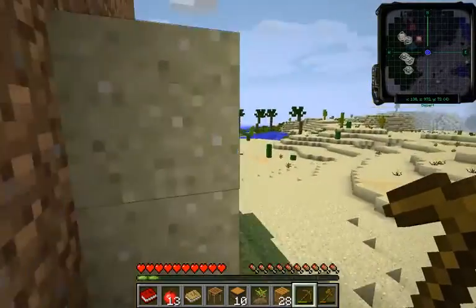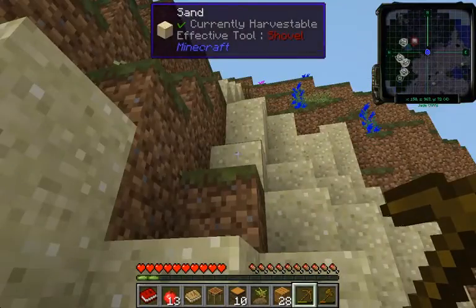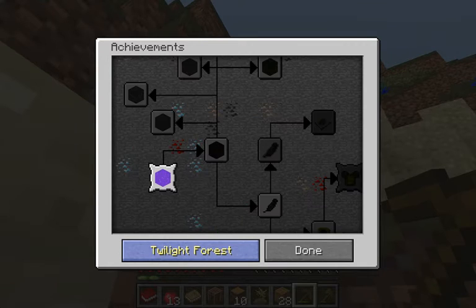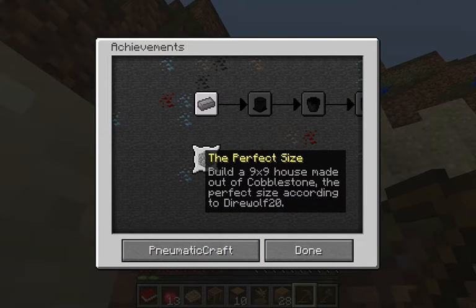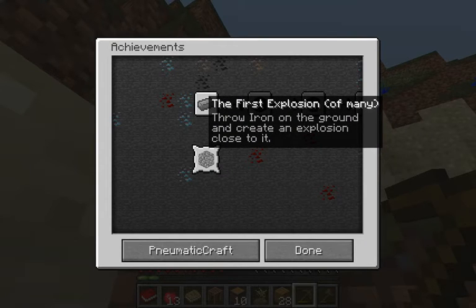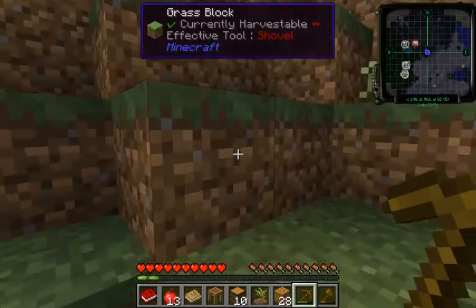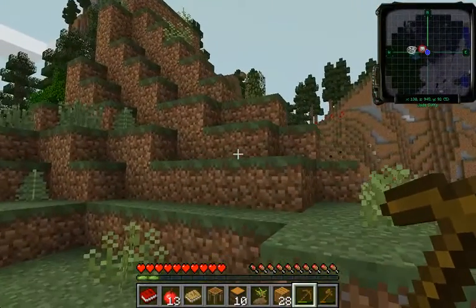One thing I do need with cobblestone — I want to make a nine by nine house with cobblestone. Achievements: Industrialcraft, Blood Magic, Botania, Twilight Force, Mysticraft. See, the perfect size — build a nine by nine house made out of cobblestone. The perfect size, according to Direwolf 20. And then throw an iron on the ground and create an explosion next to it with a creeper — but not too close where it destroys my iron, unless it's supposed to turn into something else.